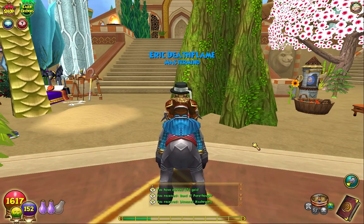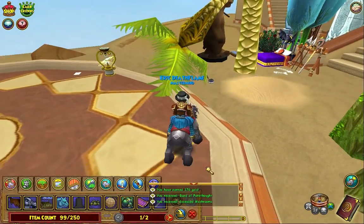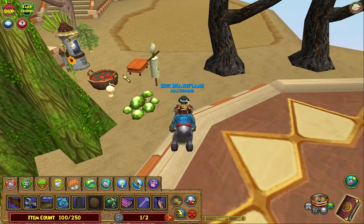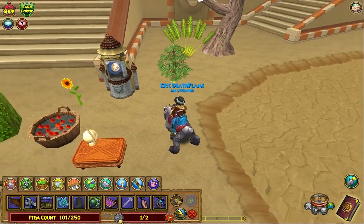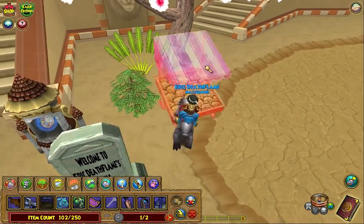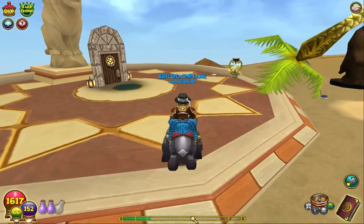Hey guys, welcome back to another Z Quest. Today before we do the Z quest, let's drop some stuff off in our mess of a house again. We seem to not want to do anything with this place. That's pretty cool - welcome to, oh that's actually really cool! It works perfect for me - death flame with a tombstone, awesome.